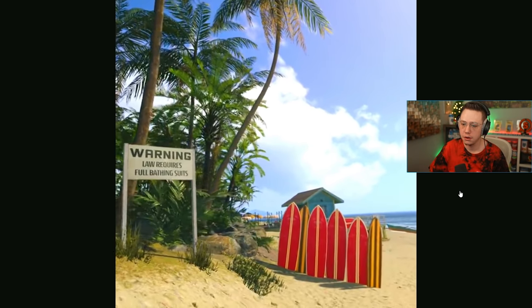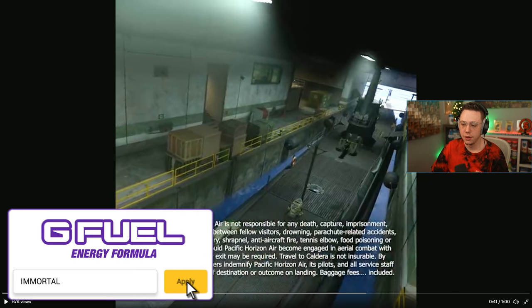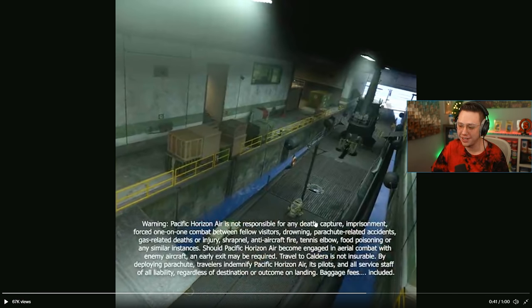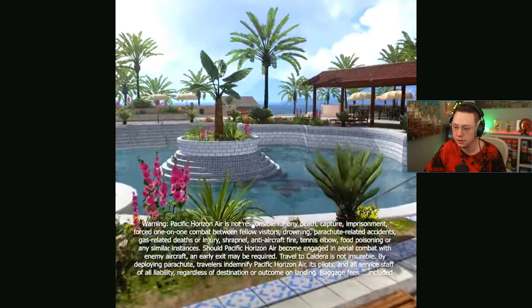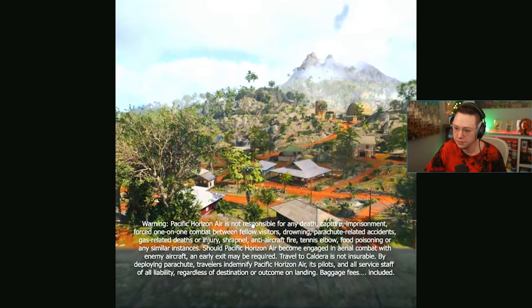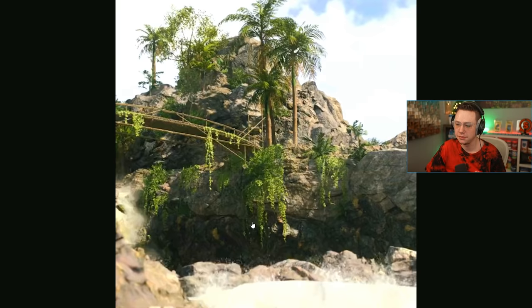Free flights starting December 9th. Pacific Horizon Air is not responsible for any death, capture, imprisonment, forced one-on-one combat between fellow visitors, drowning, parachute-related incidents, gas-related deaths or injury, shrapnel, anti-aircraft fire, tennis elbow, food poisoning, or any similar instances. Should Pacific Horizon Air become engaged in aerial combat, an early exit may be required. What are you waiting for? Book your trip today.